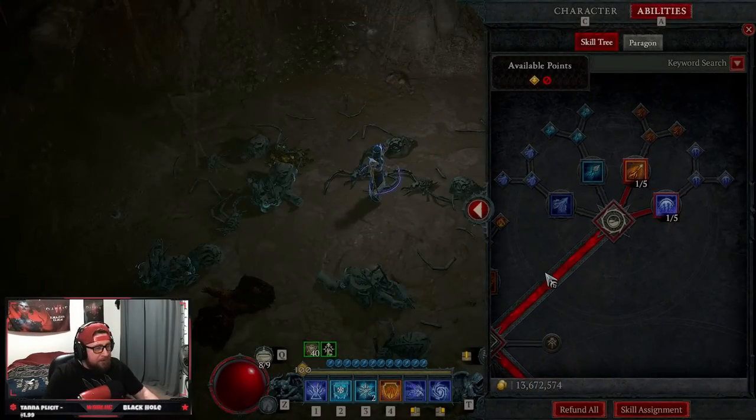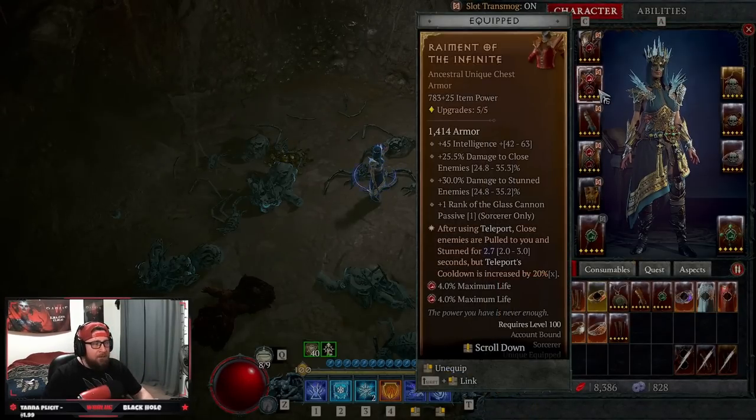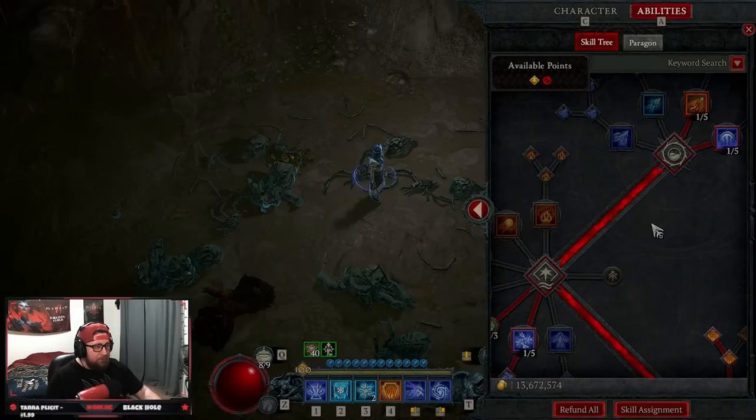In the skill tree, you're going to grab Fire Bolt and Arc Lash. If you're choosing to use Ball Lightning as a leveling build, I recommend that you don't — you'd have to use Arc Lash. I do want to preface that this build is heavily reliant on having Remnants. Without it, it's fine, but it's not going to be as efficient or smooth, so I recommend having it when you put this build together.